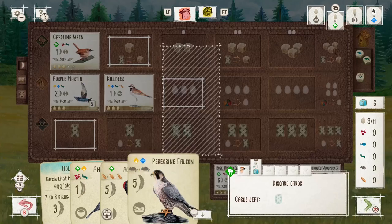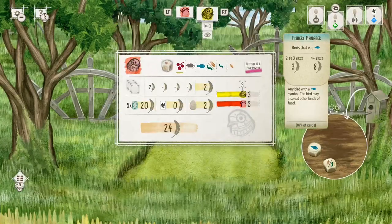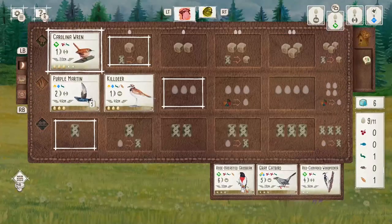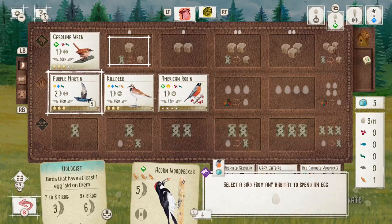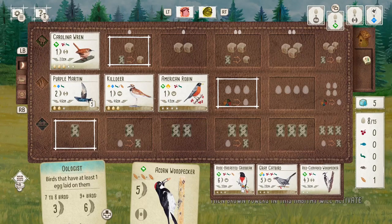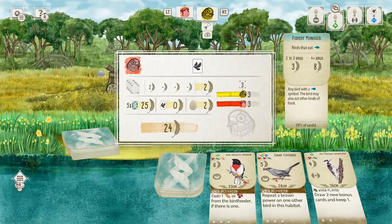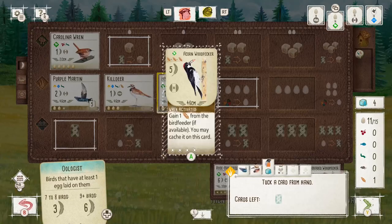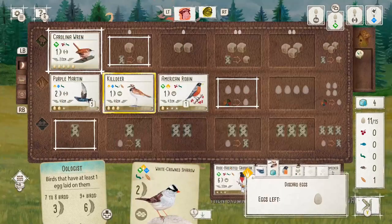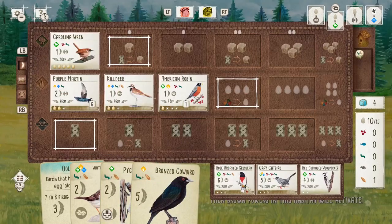Just while the gameplay carries on, I'll talk a little bit about some of the other challenges on the server. We've got 13 challenges at the moment in total with a varying number of restrictions imposed on each. We've got some to do with food costs - there's a three food cost only challenge which means you can only play birds that have three food in their cost, and a rodent only challenge where you can only play birds that eat rodents, really restricting your ability to score points and get cards and food.